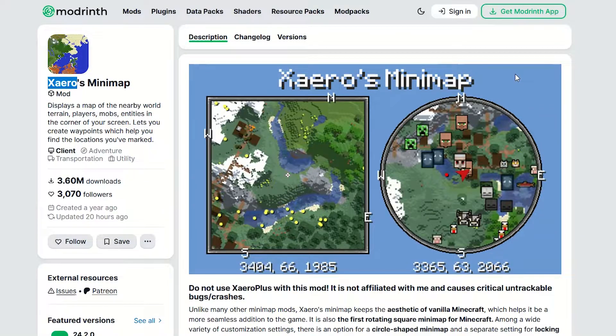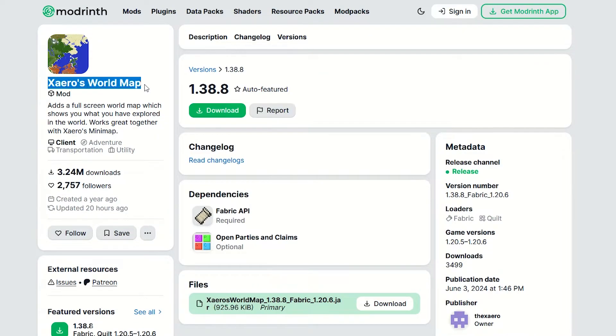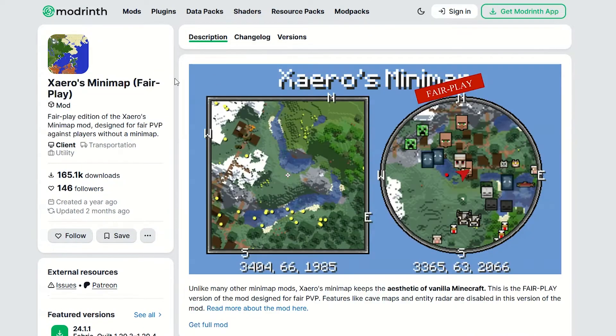Option number three: you did not download and install the right version of Xaero. We have three versions of Xaero — normal, minimap, and world map. You need to download and install the world map, download and install the fair play version. Never use the wrong version — seriously, you don't need that.